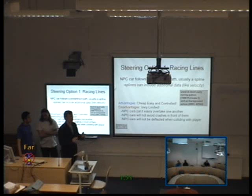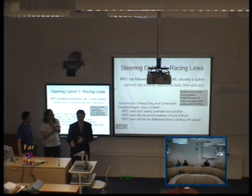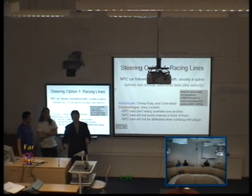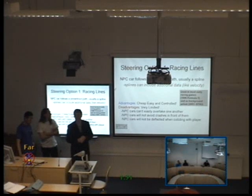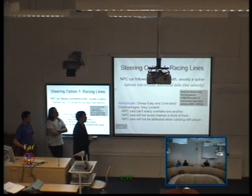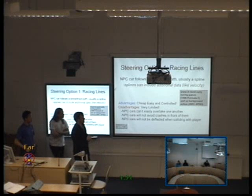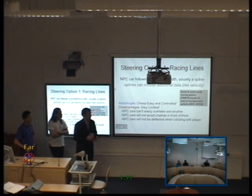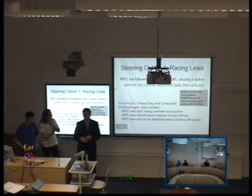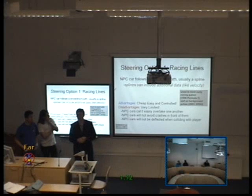The basic steering technique — and the most common one you'll read about online for hobby game makers — is using racing lines. This was used extensively until we had enough CPU power to do something else. Formula One in 1996 used this, and as recently as 2001 GTA 3 used this technique for background animation. You simply draw a line and have the cars follow it; they're stuck to that line.